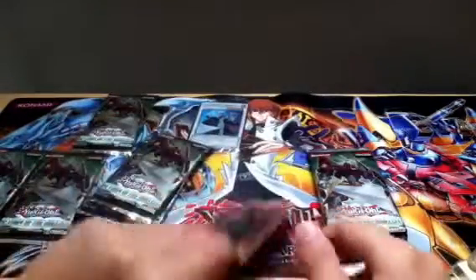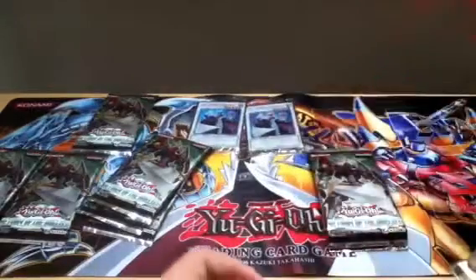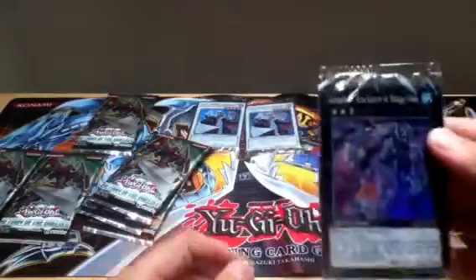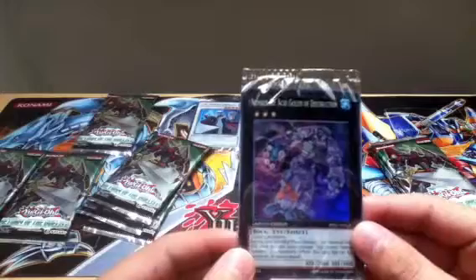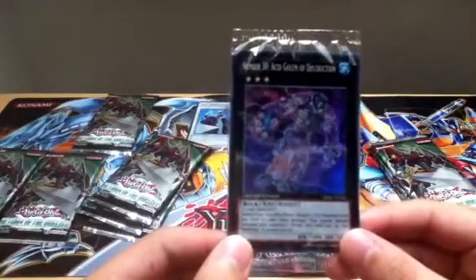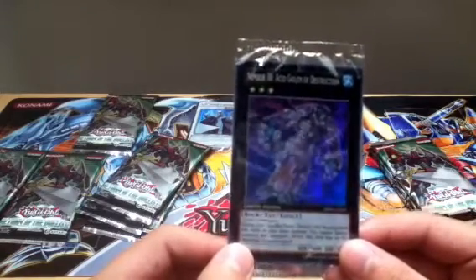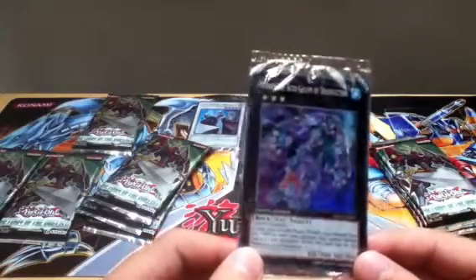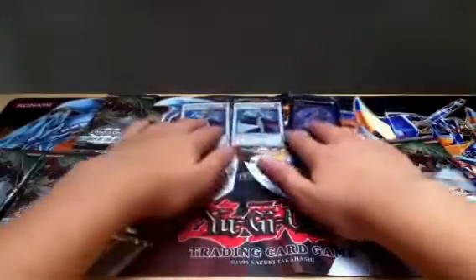Our second one is... another Hyper Librarian, of course. And are we actually going to go for the playset of Librarians? Number 30 Acid Golem of Destruction! Two level 3 monsters. During your standby phase, detach one XYZ material from this card or take 2,000 damage. You cannot special summon any monsters while this card has no XYZ materials; it cannot attack. That's pretty cool. I might start a numbers collection — I'm not sure yet.